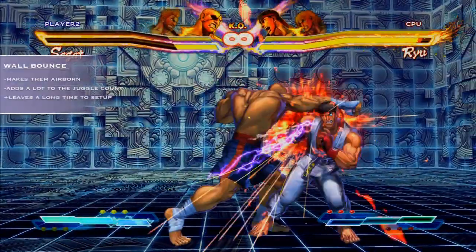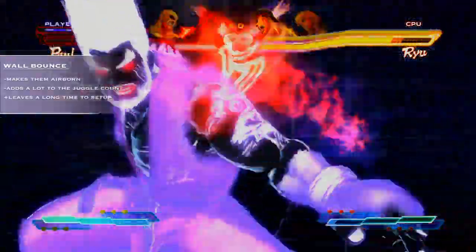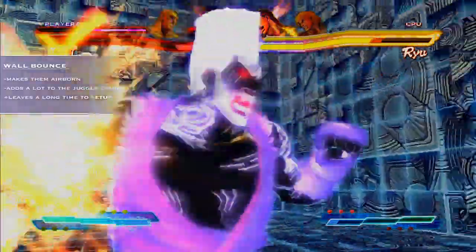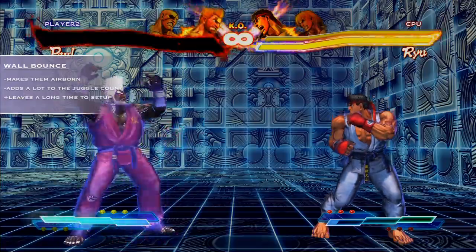There are multiple ways to implement Pandora into your combos, starting with a wall bounce. A wall bounce will add a substantial amount to your juggle counter, meaning you typically won't get a full extended combo. On top of this, the opponent is obviously airborne, meaning some supers will not be effective in achieving max damage.